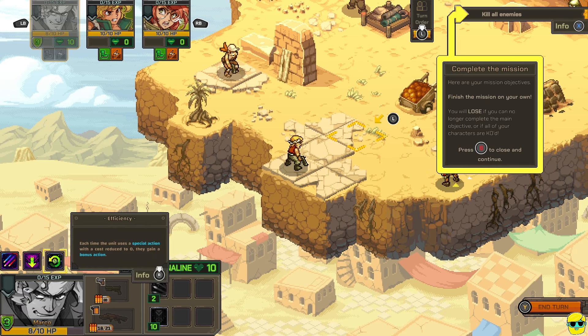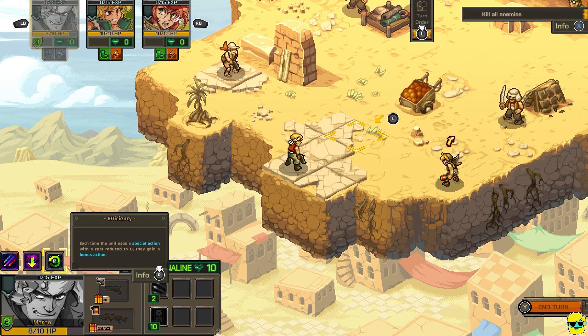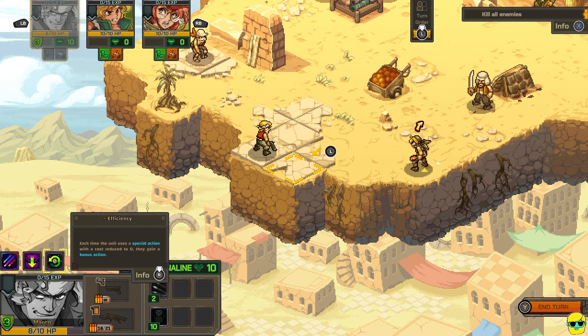Complete the mission. Here are your mission objectives — finish the mission on your own. You will lose if you can no longer complete the main objective, or if all of your characters are KO'd. Alright — kill all enemies. Absolutely.